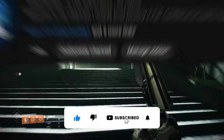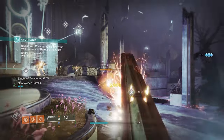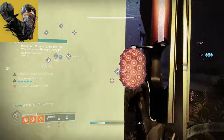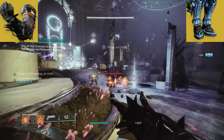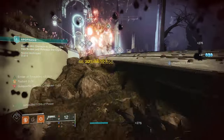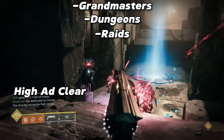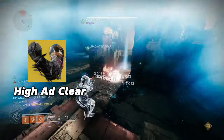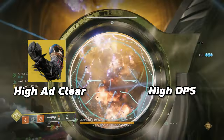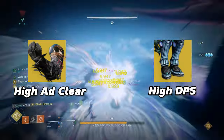Let's hop right into the build. Starting with the two different exotic armor pieces — the Shards of Galanor Gauntlets and the Star Eater Scales leg exotic. I have two different exotics because depending on the content you're in, you'll need to switch between them. For Grandmasters, Dungeons, and Raids focused on killing large numbers of enemies, use Shards of Galanor. For encounters focused on maximum damage, use Star Eater Scales for their damage increase to Blade Barrage.